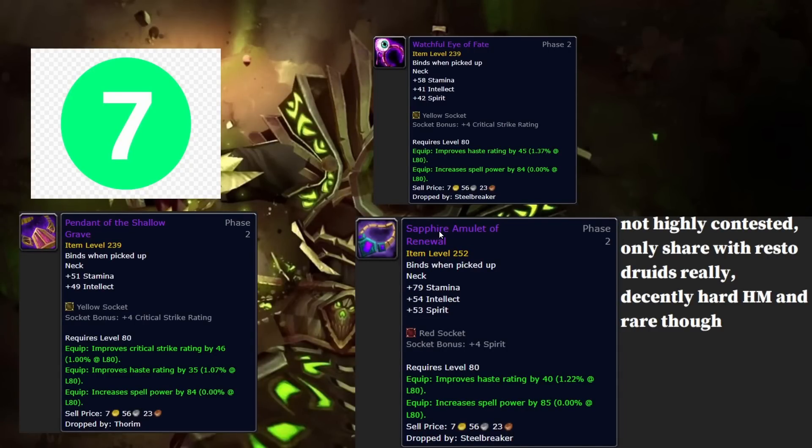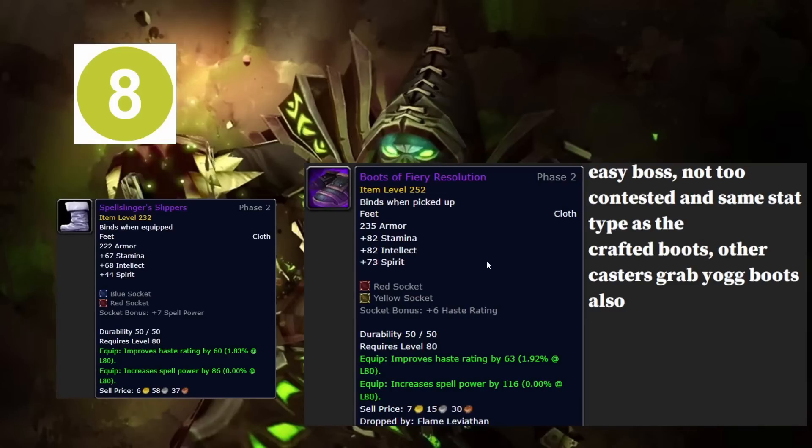Seventh is the Iron Council hard mode necklace. It's a very good necklace, but you're not contesting it with many people. Iron Council hard mode is one you'll wipe on a bunch — it's early in progression — so you'll farm this more than most hard modes since the key is so necessary. It's not higher because you're not sharing with many people, and there are decent 10-man options at 239 item level from Thorim and Iron Council 10-man.